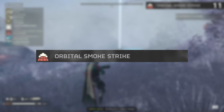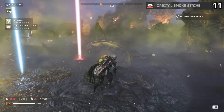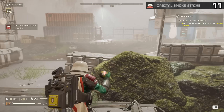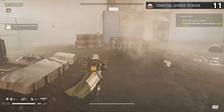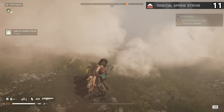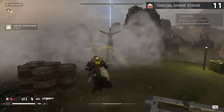The Orbital Smokestrike is easily the worst orbital in Helldivers 2. There is only one way to use any of the smoke-based items in this game — you throw them down to stealth away from a battle or stealth your way into a more populated area. None of the smokes work that well, as the enemy still comes after you and bots still shoot through it.